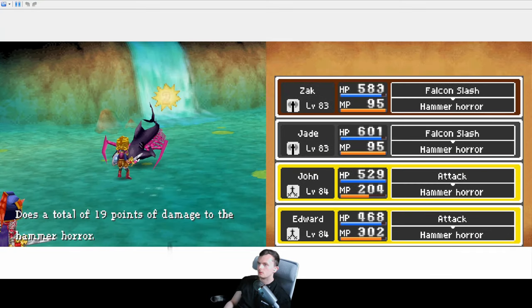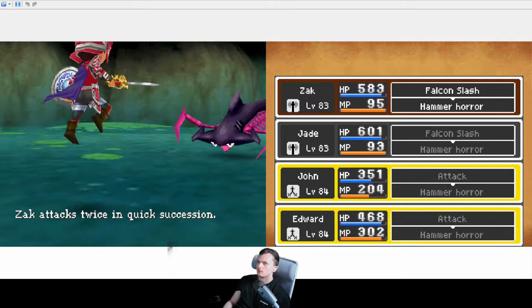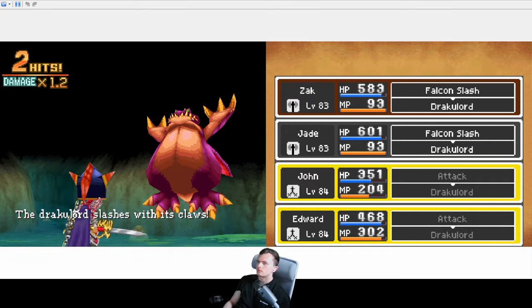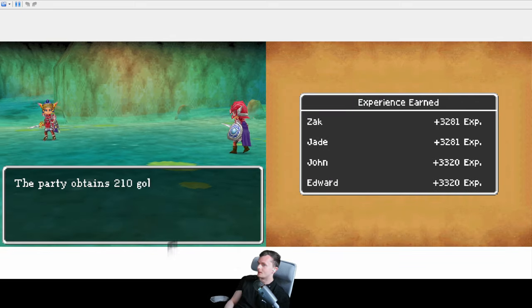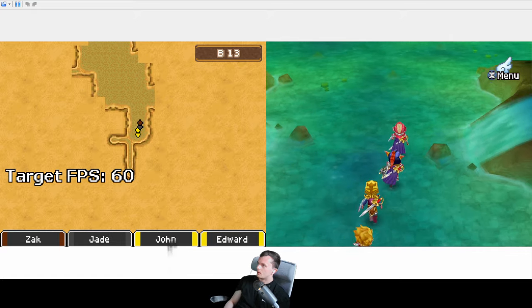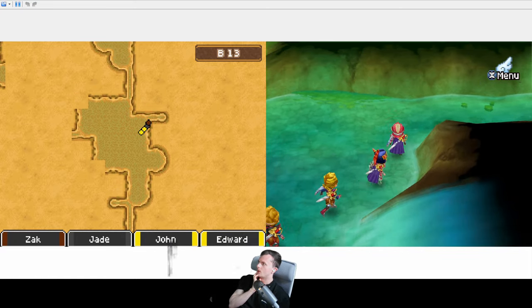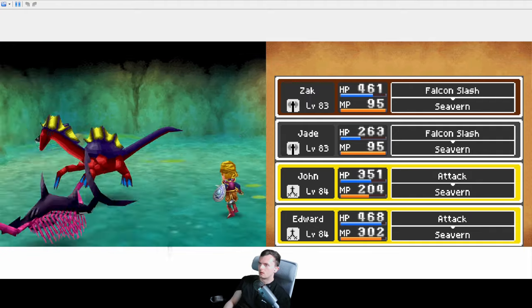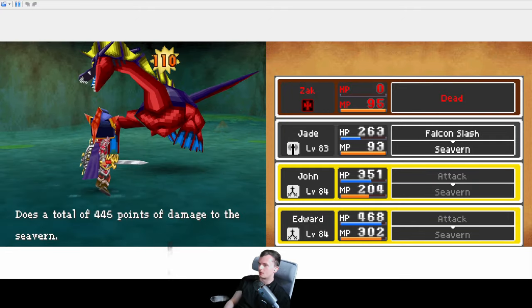That was quite a hard-hitting normal attack. There was a mod I saw — there's loads of mods for Dragon Quest XI but basically none for Dragon Quest IX because it's a DS game. There's a mod for XI where they introduce the tension mechanic again. I don't know how well it works but I do want to try it.